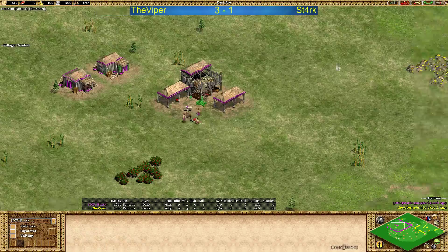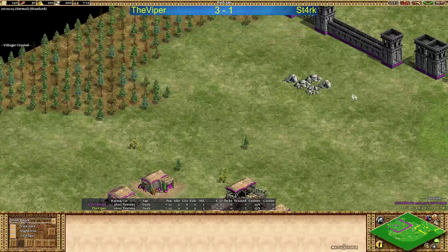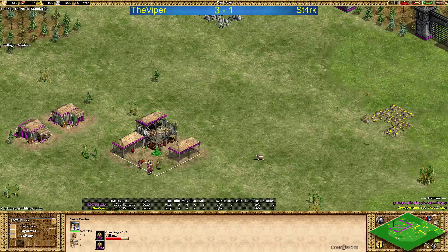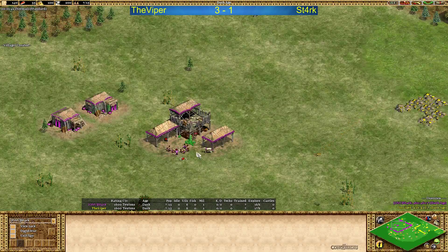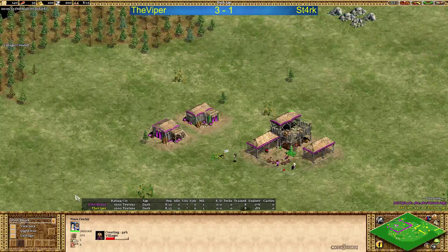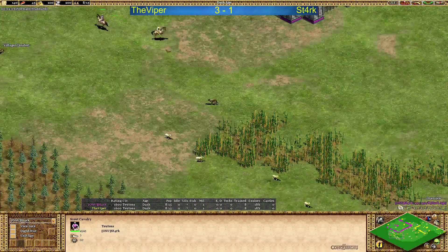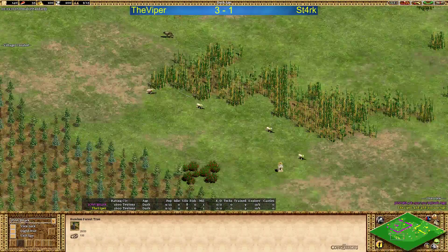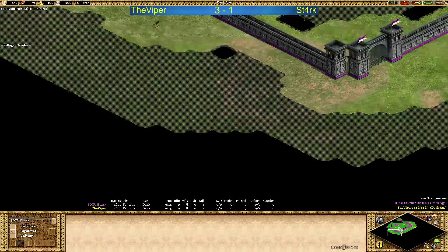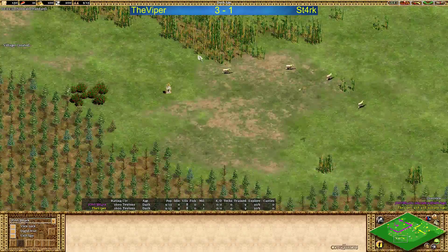Let's see what's actually going to happen. In Teuton's War we expect to see either 3TC, mini boom, 4TC boom — I've seen very different approaches here. I'm interested to see how the players work this out. Starting with Stark's map, we can see that Viper is actually laming and stealing like 4 sheep from Stark here. That's not good, Stark. He will be minus 4 here — that's a big lame by Viper.